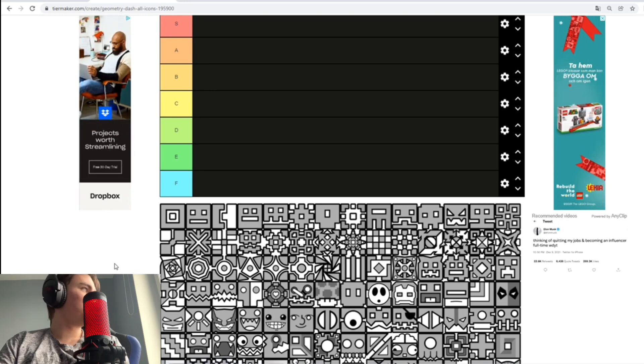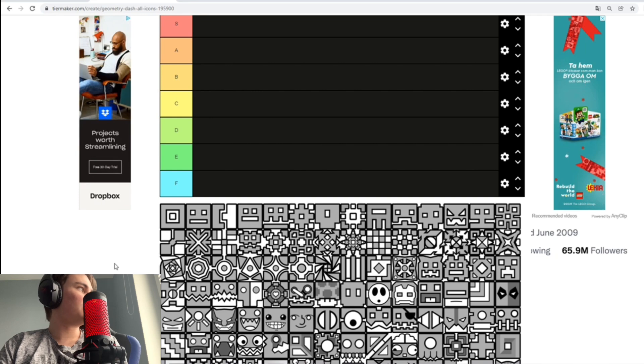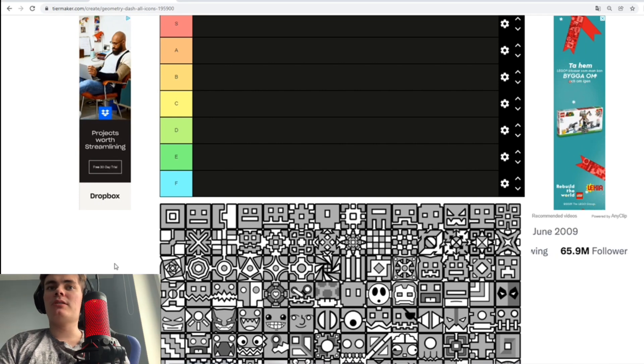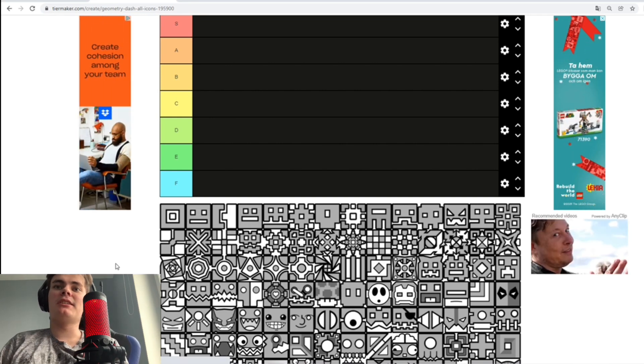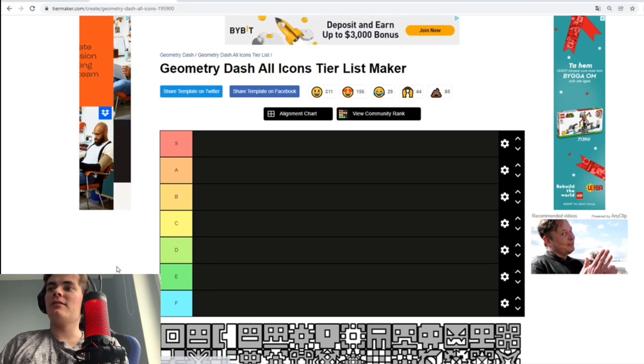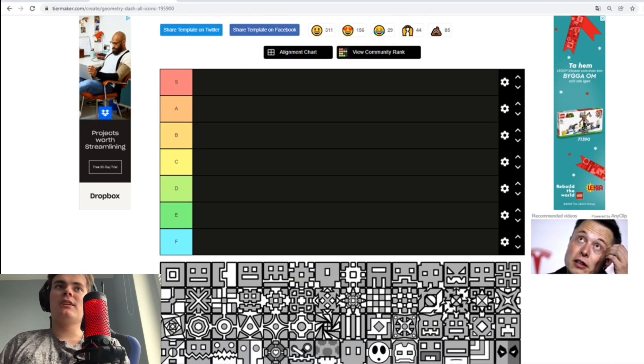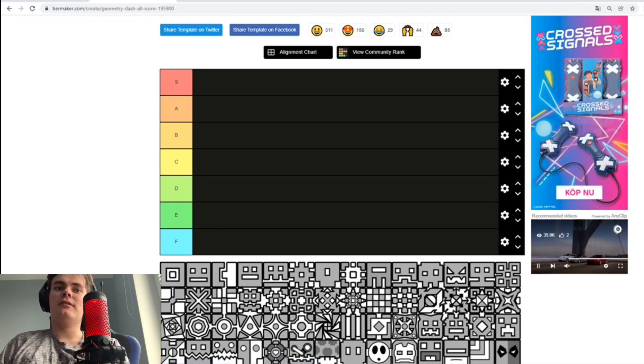We're gonna do an icon tier list! Because I've done a ship tier list, UFO, ball, robot, everything — except Spider, which I'm saving for 2.2 once Wincaptor comes! But I haven't done an icon tier list, mainly because everyone had done it already. But without further ado, let's start the icon tier list!